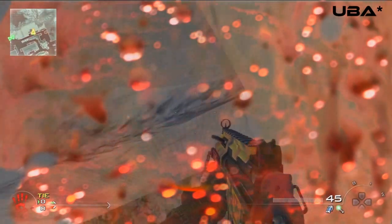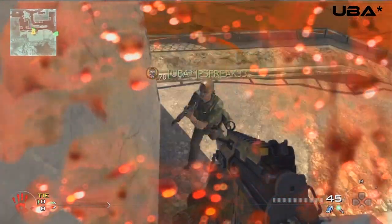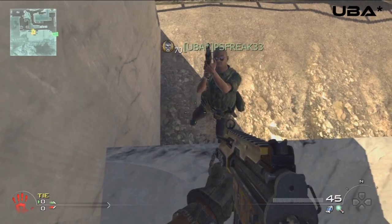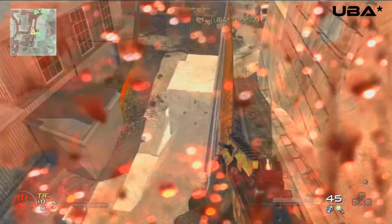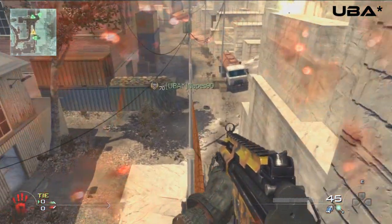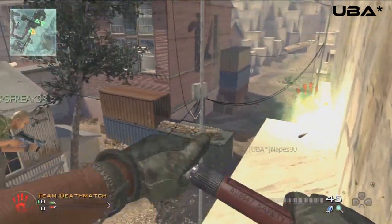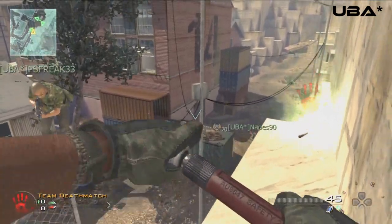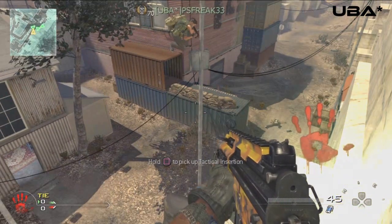And that is MW2 on the map Quarry. We're going to be showing you how to get outside the map, not using any knife lunges or care packages, which is quite amazing. Because before, when this glitch originally came out, it involved 3 care packages — all vertical. We ended up narrowing it down to just 1 horizontal care package, but now we've eliminated them entirely. Now it's just pure shotgun jumps, nothing else.